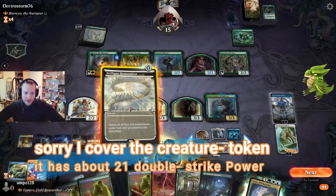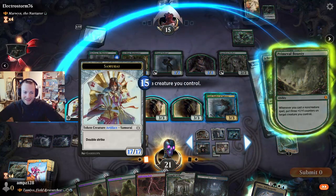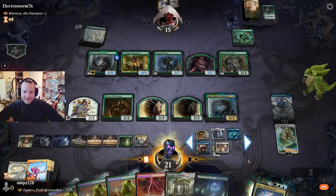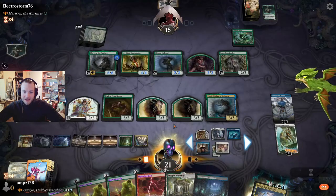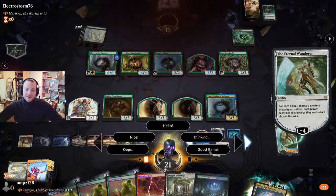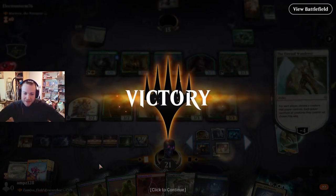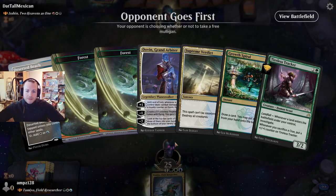I also want to play on. Opponent stays thin. We get nothing nice. Minus four — we take this one. You can have your commander back. I don't want to see that — that would be very high damage.